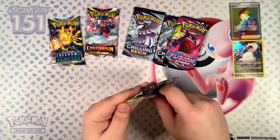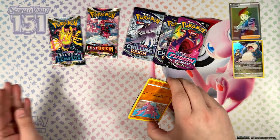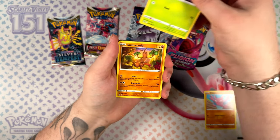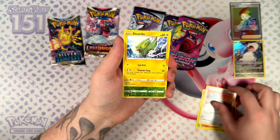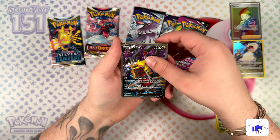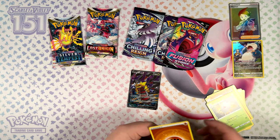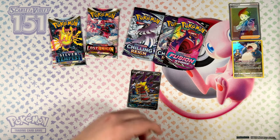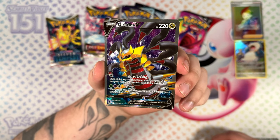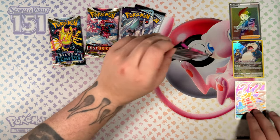Lost Origin, then Chilling Reign, and then the last Fusion Strike pack. I'm trying to keep these videos a bit shorter from now on where I can. Sometimes that just won't work — cheap cards usually tend to go for like 10 to 15 minutes just to give you as many cards as I can. But going forward for these openings I'll do try to keep them short. Yo, Giratina V! Not bad — the Full Art. I saw the Giratina V for a second and I thought it was going to be the Full Art or the Alternate Art, but just the normal Full Art. Still a very, very cool pull.